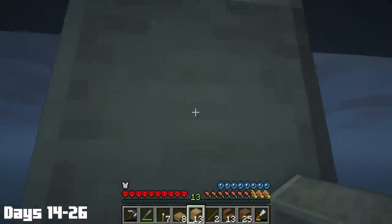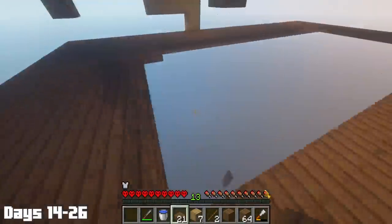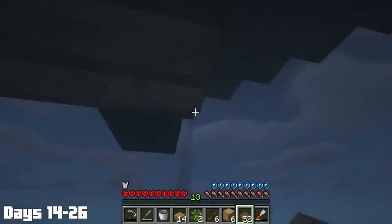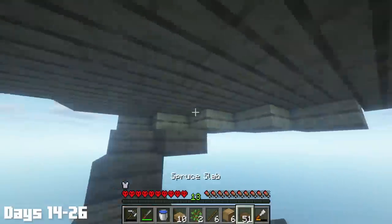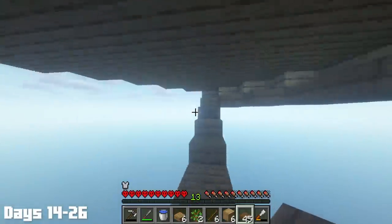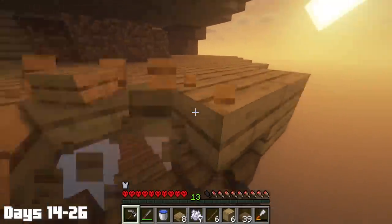Once the tip was complete, it was onto the hull of the ship which was by far the hardest part of the ship to build. Just starting the hull was a pain. The hard part was curving the bottom of the ship so it didn't just look like a box — we need that curve to make it actually look like a boat. And if you've ever done anything like this before, you know how easy it is to make slab structures uneven, so I was really making sure to take my time here. Of course, being the genius I am, I built to the wrong point on the ship which meant I had to tear everything down that I just built.